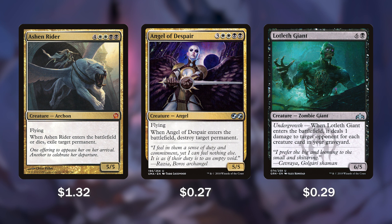Angel of Despair has a very hefty mana cost — 3, 2 white, and 2 black. When it enters the battlefield, we get to destroy any target permanent. So again, whatever our problem on the board is, our biggest threat, we can just knock it out.